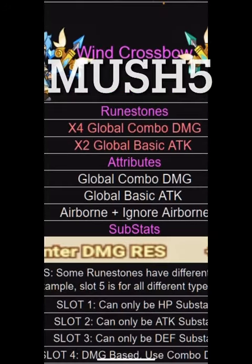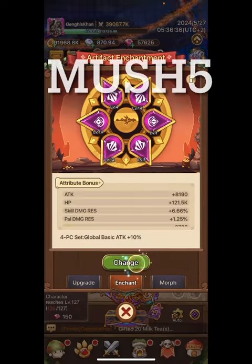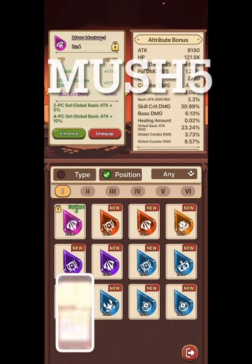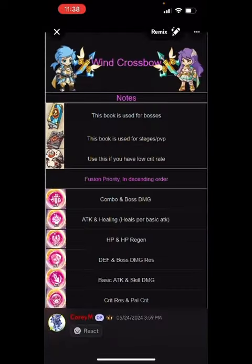Let's look at rune stones — the ones you're going to want. When the guide says 'global combo damage' and 'global basic attack,' it's referring to the set piece buffs in enchantment — these set pieces right here. Look through that on your own and join the Discord.